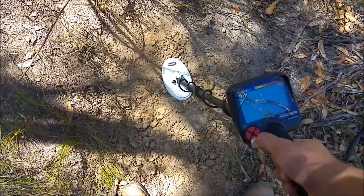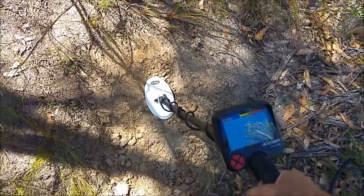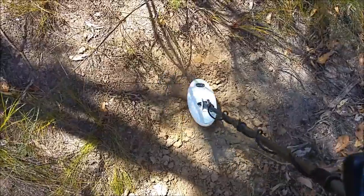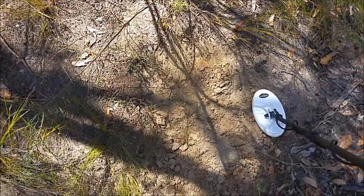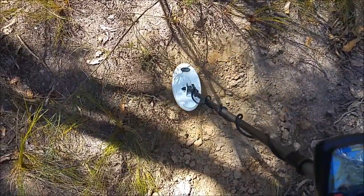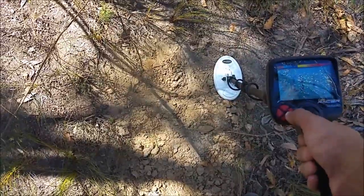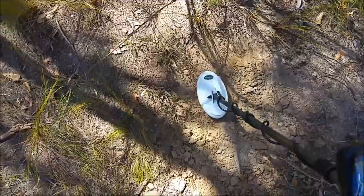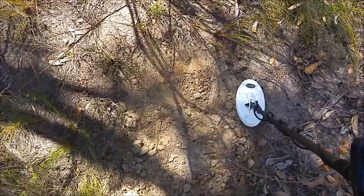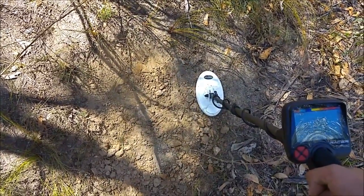Now you can hear it zip zip zipping on that target. Now if I drop my iSat setting to minimum — which is zero-one on the screen — you can hear how the threshold drops out. So when I go over the target, see how it's missing it. I'll go to three — on three it's trying to poke its head out from the threshold, but the threshold's just drifting a little bit too much.